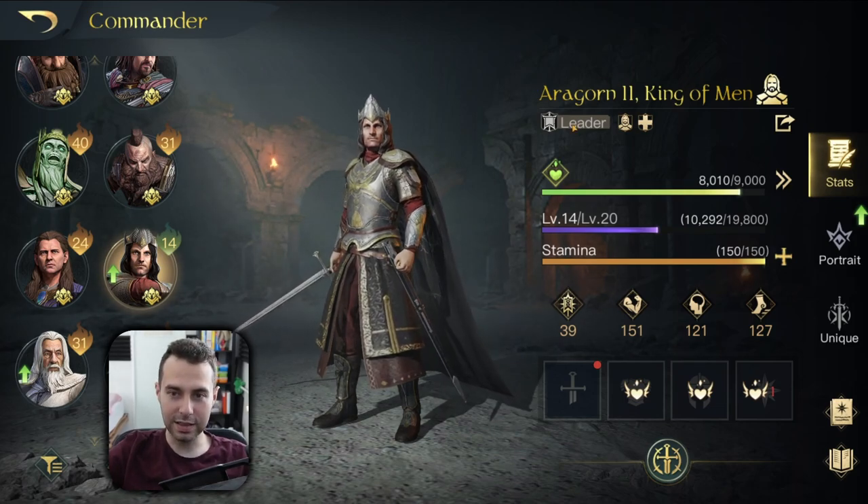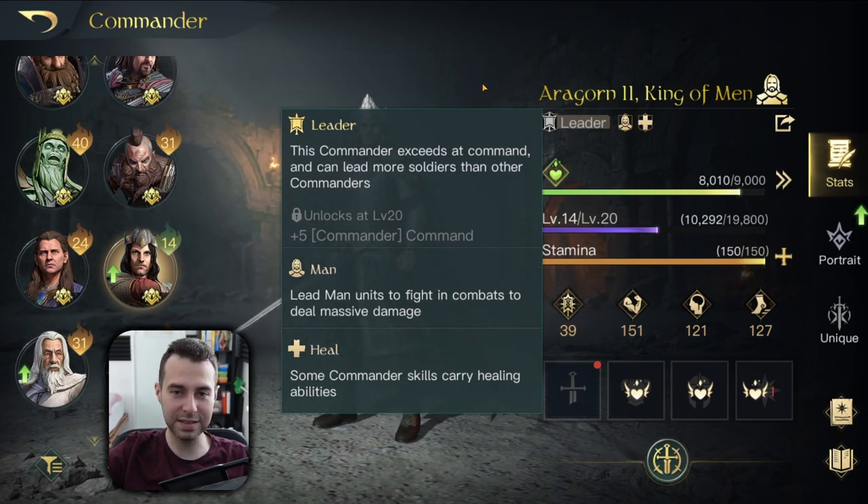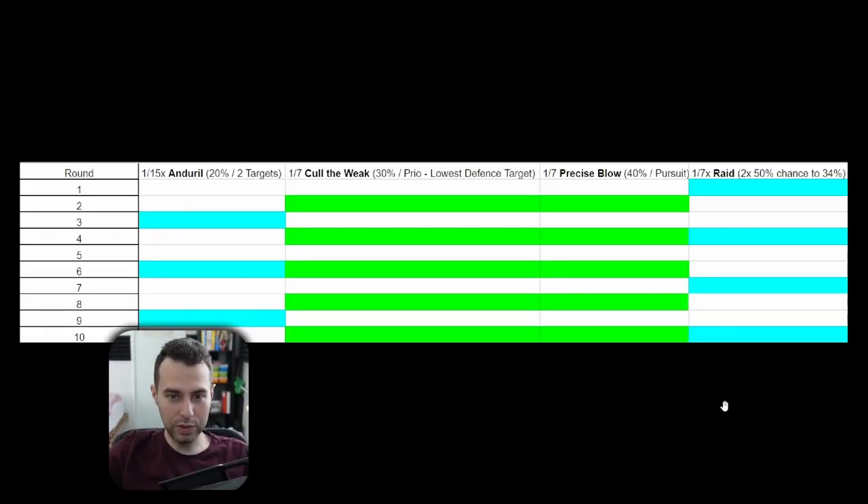So King of Man, Aragorn — he is a leader type commander, which is kind of nice, but not what he specializes in. What this commander does best is dealing commander damage by himself while his units tank. Let me show you a little visualization of the rounds at which Aragorn deals damage. As you can see, there is something going on each round and he gets stronger in the late game because he has a skill called Return of the King.